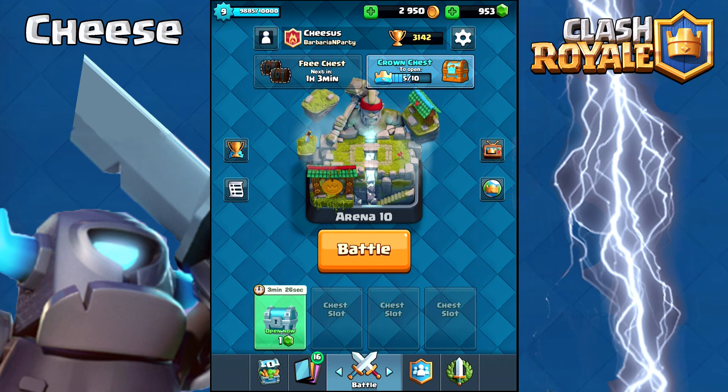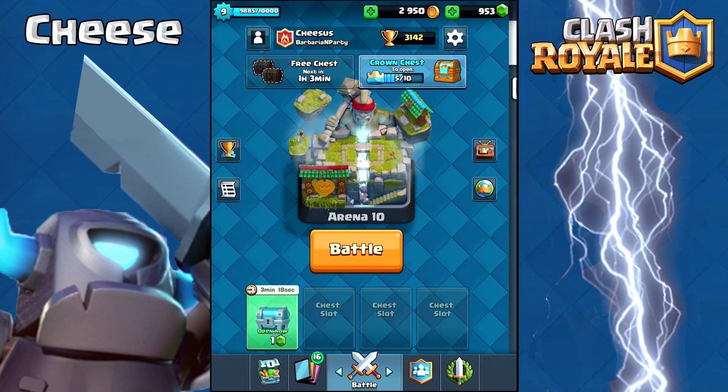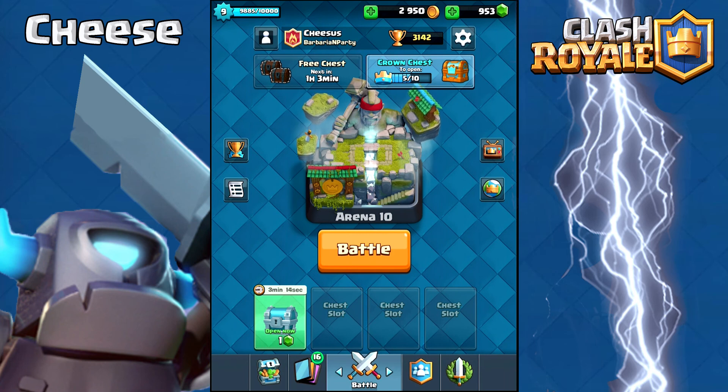The Battle Ram is just a really hard card to use efficiently — it almost feels like a handicap, but everyone else has to use it too. Just make sure you have a counter for the Battle Ram and a counter for the Executioner, because that's been the most trouble I've had. The Royal Giant is also a big issue — if he gets a tower, he just puts it in the corner and there's nothing I can do. That's the Battle Ram challenge — hope you guys can get 12 wins! Comment and let me know if you do. Cheese out.